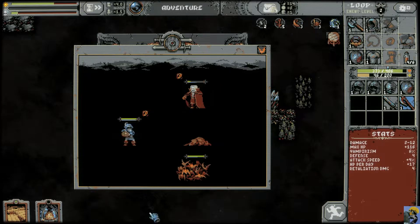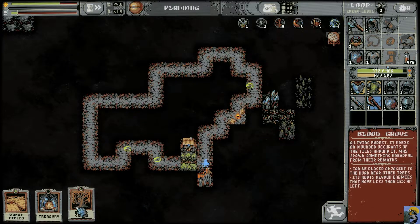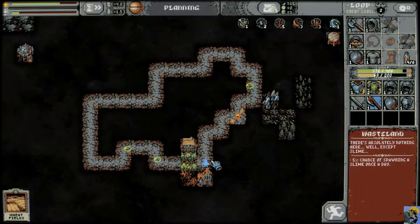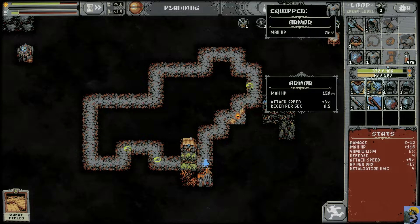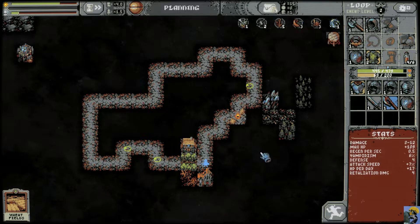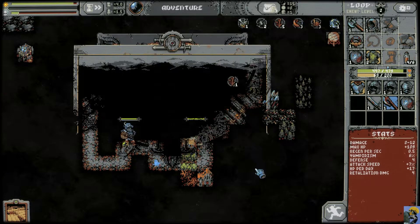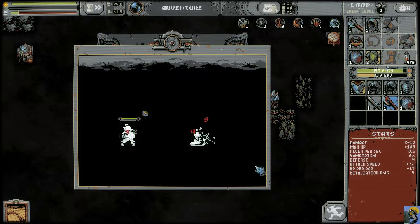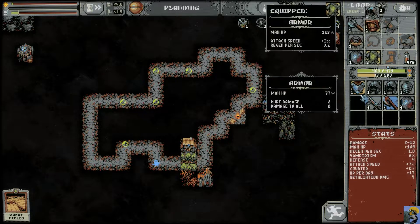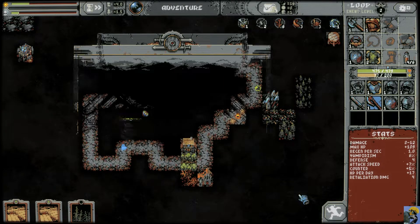We got a Treasury right away, love it. Happy day! The Blood Grove goes here, the Treasury we put here. We got some armor, which is beautiful. It's much less hit points, but it's better for damage.